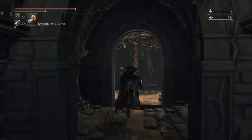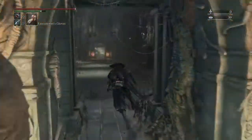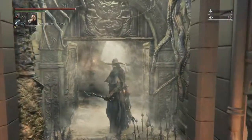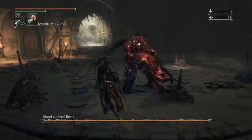What's going on guys? Today we're going to take on a Bloodstarved Beast in a Chalice Dungeon. Bloodstarved Beast is a repeat boss — he was in an earlier part of the game. Today we're going to take him on with Blade of Mercy, and this character has got 50 in the skill.